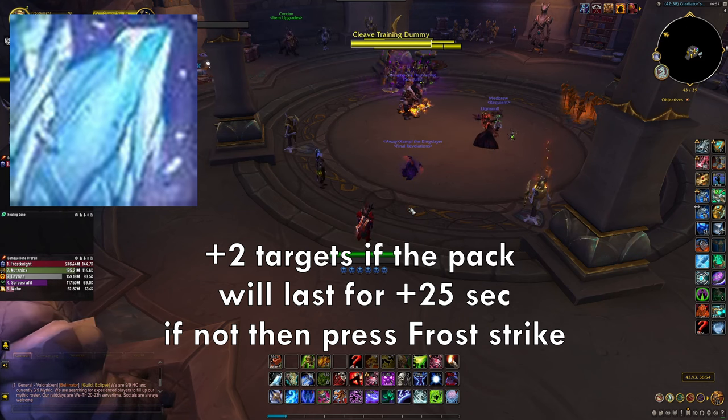On high keys, focus more on Remorseless Winter by spending runes, and only press Glacial Advance outside Remorseless Winter. On low keys when the pack is about to die, don't bother spending runes in Remorseless Winter — just empty all Runic Power with Glacial Advance, since Glacial Advance deals more damage than Remorseless Winter's AoE ticking. Unless the mobs are surrounding you, because Glacial Advance only deals damage in a line while Remorseless Winter deals AoE around you. Position yourself so Glacial Advance hits all targets, or if you can't, keep buffing Remorseless Winter instead.